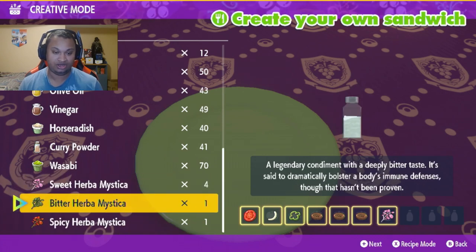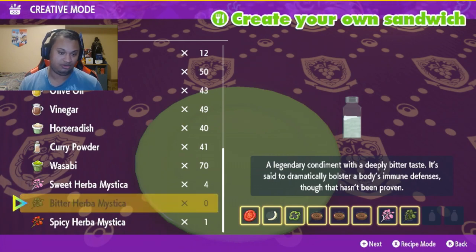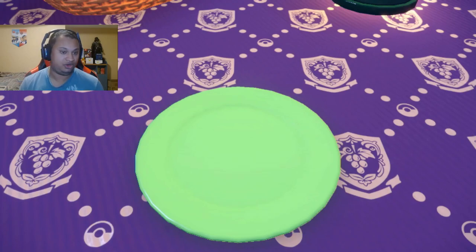You can mix two of either one of them, or two of the same in this recipe, and they both work out. So we just mix two of the herbs here and go to next to make the sandwich.